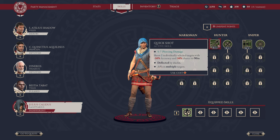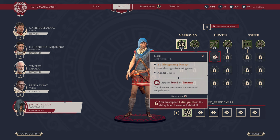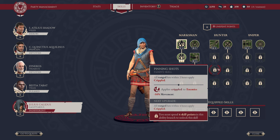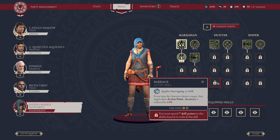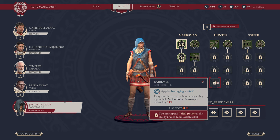Hunter: Quick Shot deals 5 to 7 piercing damage and shoots two individually selected targets with minus 30% accuracy and 30% chance to miss. It can be deflected by a shield, but you can hit multiple targets. Lure deals 2 to 3 bludgeoning damage, prevents the target from using cover — applying Lure to enemies so they cannot use cover or avoid range attacks. You can use this once per turn and requires one skill to unlock. Pinning Shot: all range hits within two hexes apply Crippled, which reduces the enemy's movement by 50%. Requires four skill points. And finally, Barrage — applies Barraging to self. Every time the character shoots a target, they regain their action point. Accuracy is reduced by 30%, can use this once per turn, and requires seven skill points.